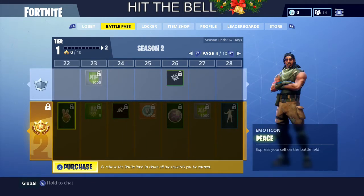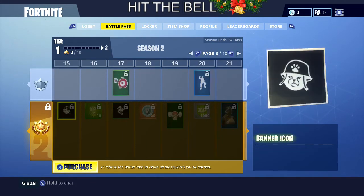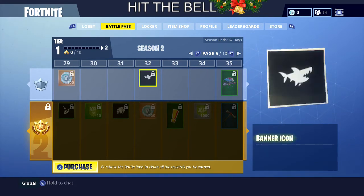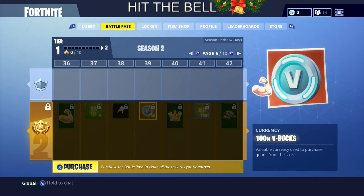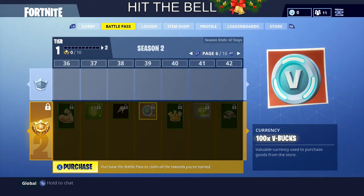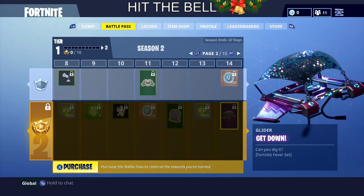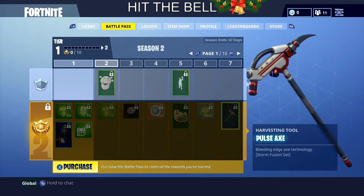You get V-Bucks every so often — another one at level 23. If you make it all the way to level 39, you've literally earned 1,000 V-Bucks, as long as you have the Battle Pass. With the Battle Pass you also get a pickaxe and gliders — your first pickaxe is at level seven.